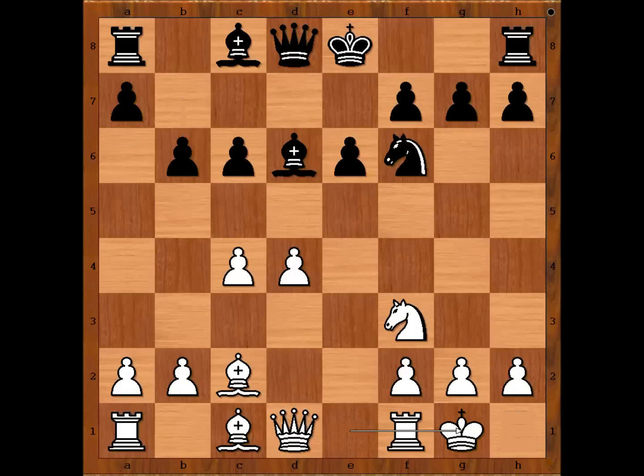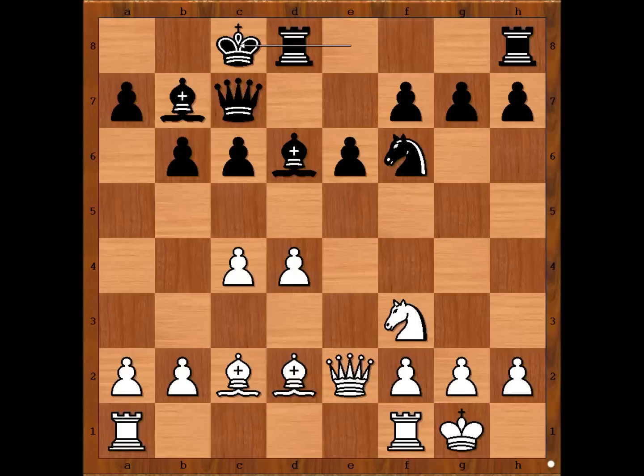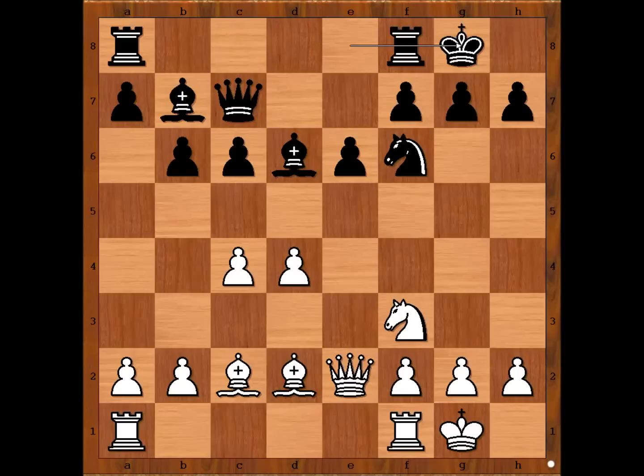Alekhin castled kingside, bishop to b7, queen to e2, queen to c7, bishop to d2, and after black castles kingside, bishop to c3 — but it was a surprise. Instead of castling kingside, Howell castled queenside. Perhaps he did not like his position after castling kingside.